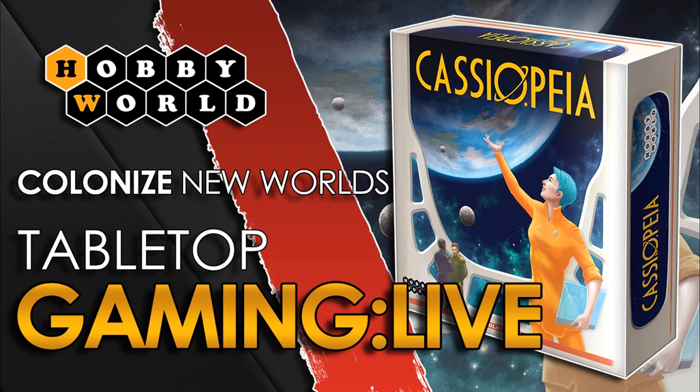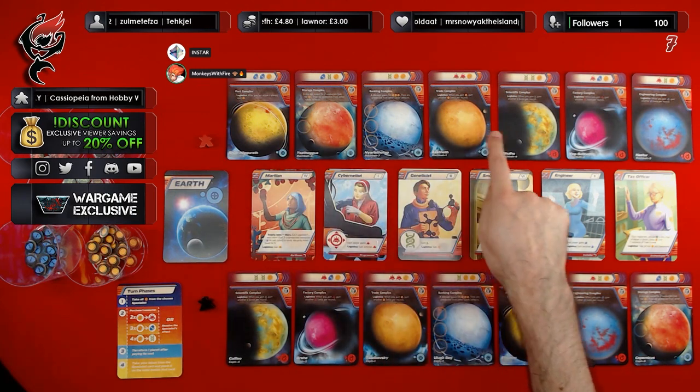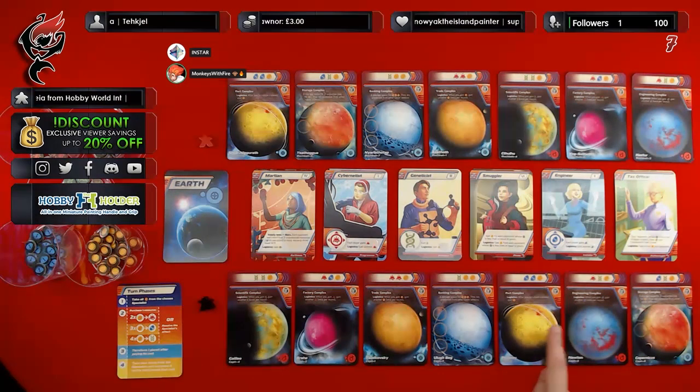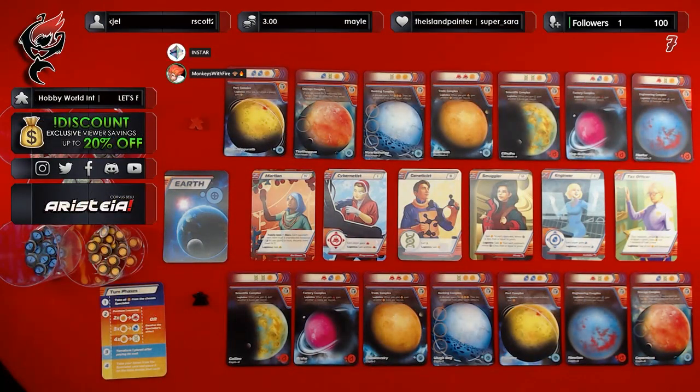Let me give a brief overview of the rules. We have the game set out in front of us. These will be my planets to terraform — the top row — and Ian, you will be terraforming the bottom row of planets. Everything has been laid out randomly. The turn phase is quite simple. Phase one: take all coins from the chosen specialist.